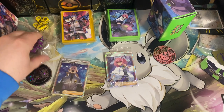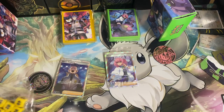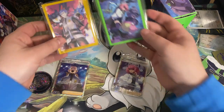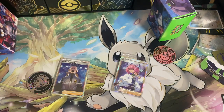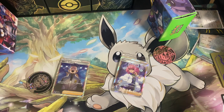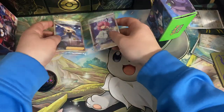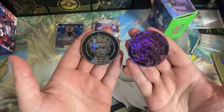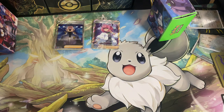Alrighty, we have the boxes here deconstructed. You can see they each have their own respective dice for Osiris and Clara boxes. The sleeves for each, both with great artwork there from the side of the box. And then we have the promo cards for both — very stunning. The tokens for both. Not trading card game legal or anything, but still cool to have.